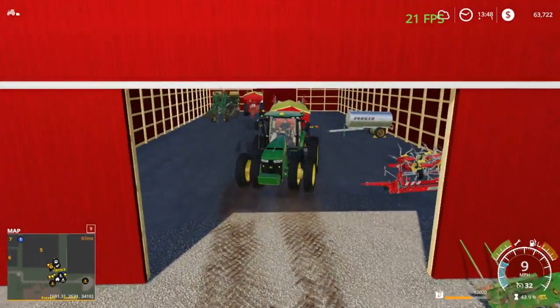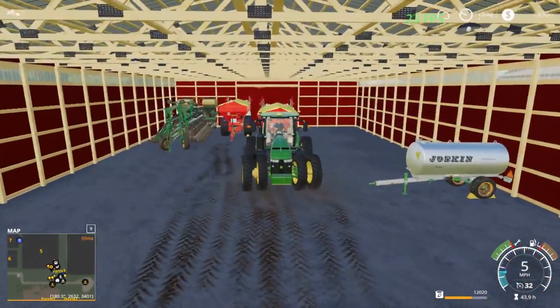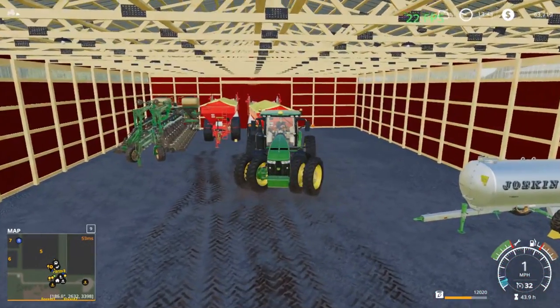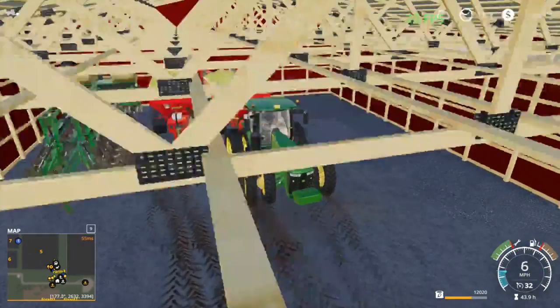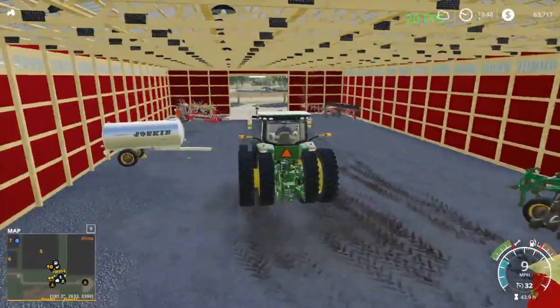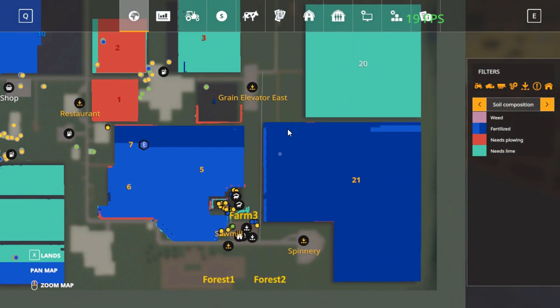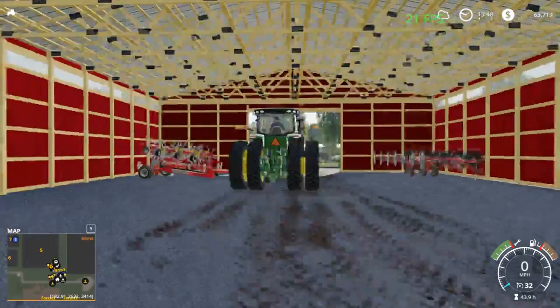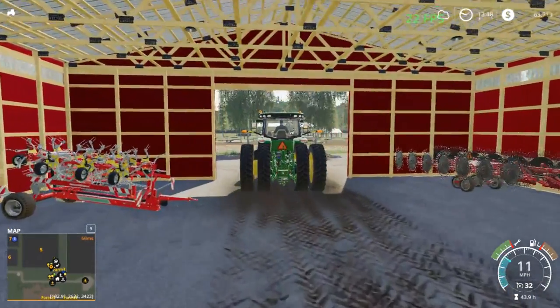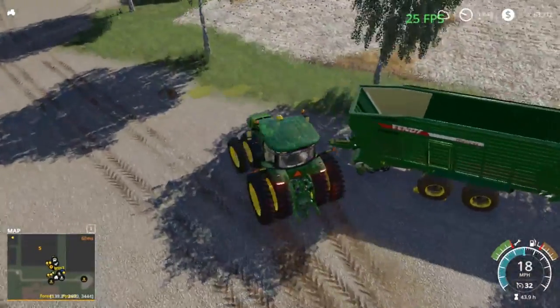We're going to back this in now. We'll probably be pulling this one out here shortly once we get field 21 harvested - we'll probably call it field one and two. We'll have to fertilize that. I think what we'll do is plant it first, then let it grow up, and then hit it with the second stage with the spreader.